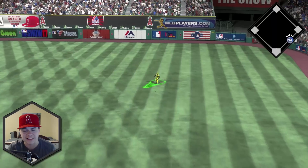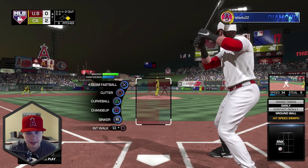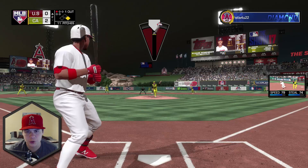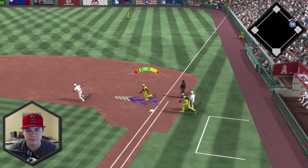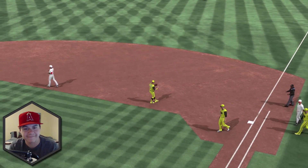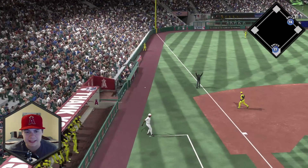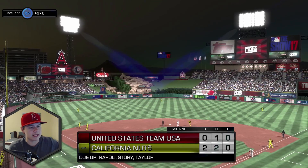Justin Morneau takes a pitch that catches too much of the plate. We've got Charlie Blackman up — Rizzo tries to turn two but I don't have throw canceling on. Tried to get him in a pickle — got him! Then we hit Francisco Lindor on the next pitch, which is terrible. Paxton bears down and gets a ground ball — good second inning, he did get a hit but no runs, no damage.